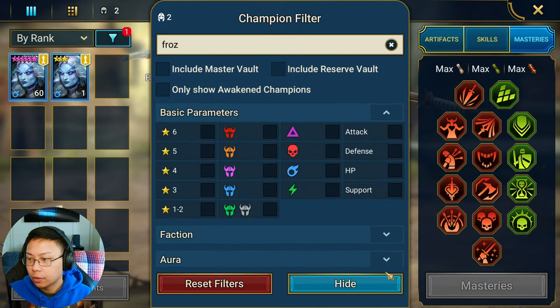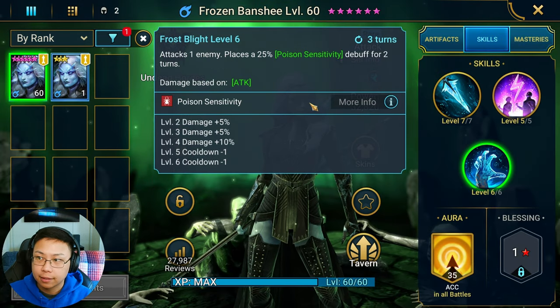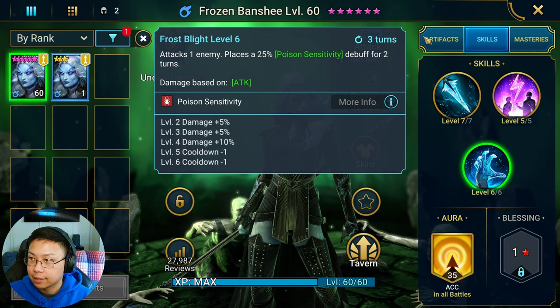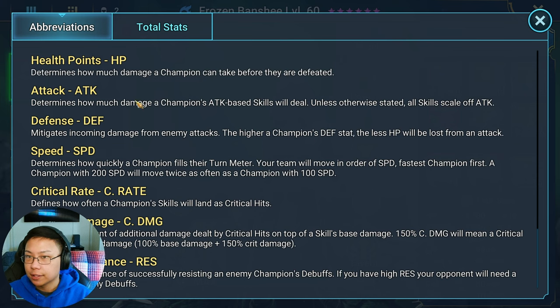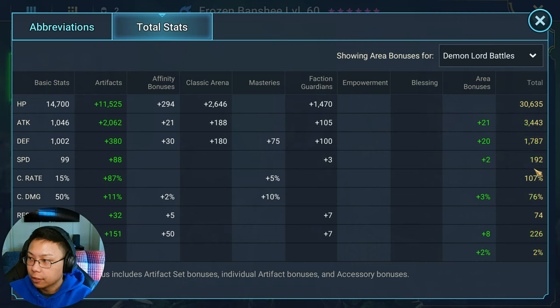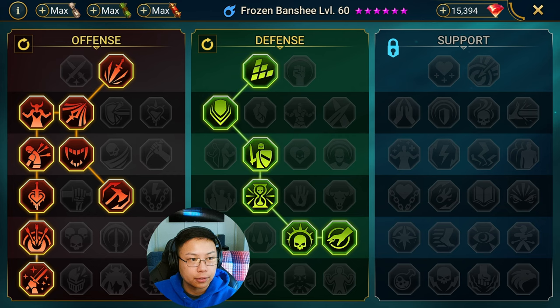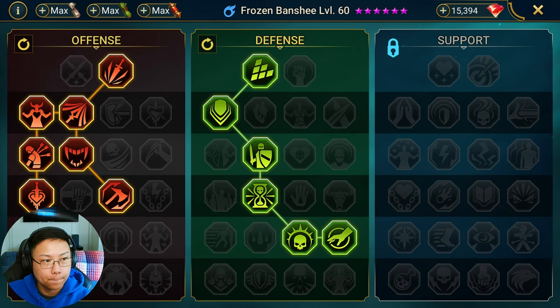For Frozen Banshee, most of her damage will be coming from the poisons she places and the poison sensitivity, which increases the damage the boss receives. Her build speed is at 189, true speed going at 192. Get some damage on her, but what matters most is her accuracy because her damage comes from the poisons. Here are her masteries. That's the easiest unkillable team I've ever built.